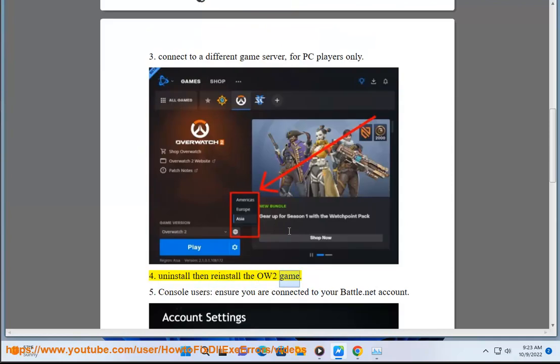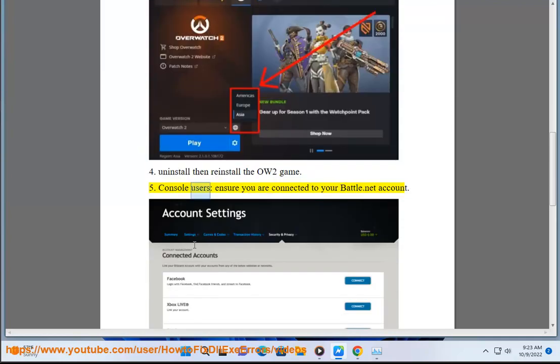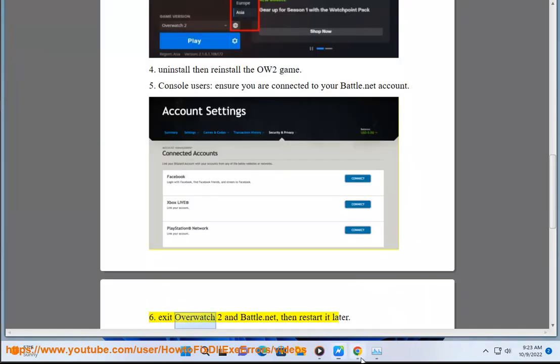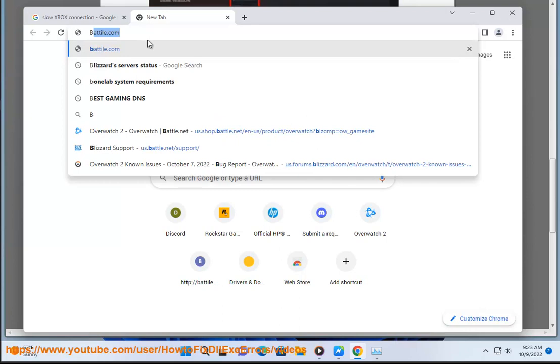4. Uninstall then reinstall the Overwatch 2 game. 5. Console users: ensure you are connected to your battle.net account. 6. Exit Overwatch 2 and battle.net, then restart it later.